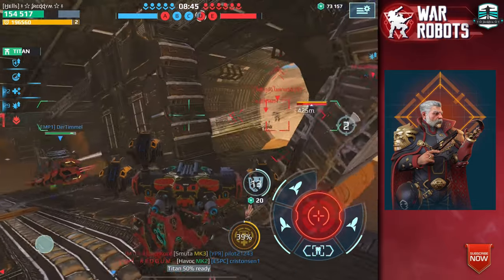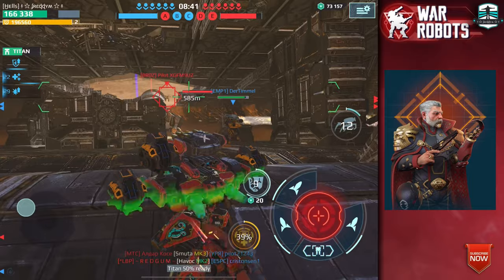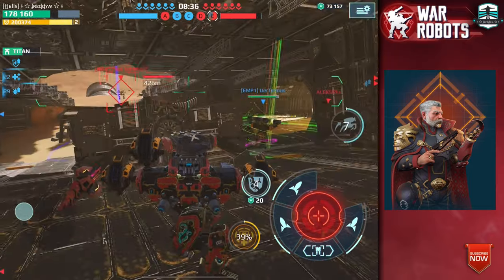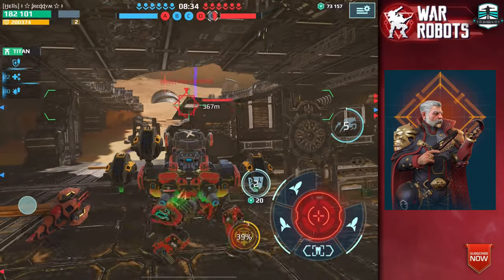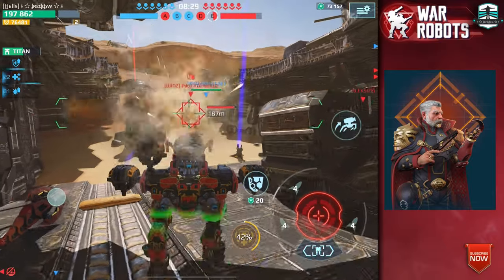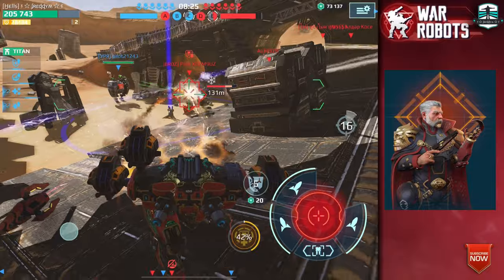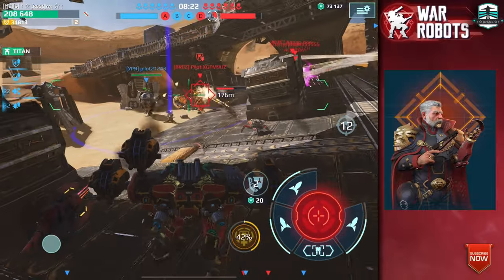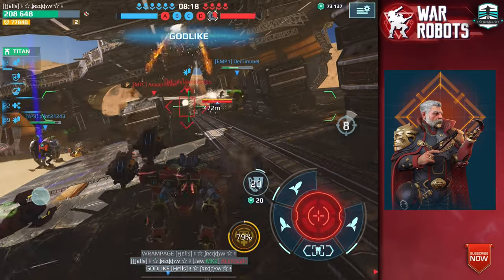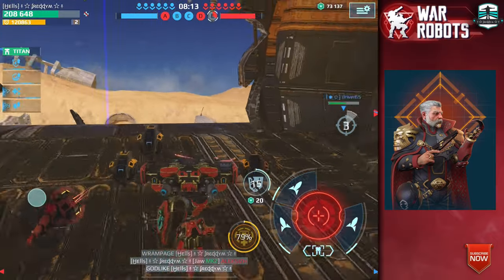If you look at my health bar, yeah, it feels like healing would be great to have in some of these situations. Another good point of the Ana pilot is the 7.5% more speed in the ability, which works very well. I will show you after this game how a good combination of damage, healing, and defense gives you a lot of power for this Mars robot.